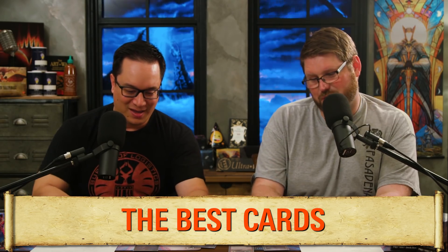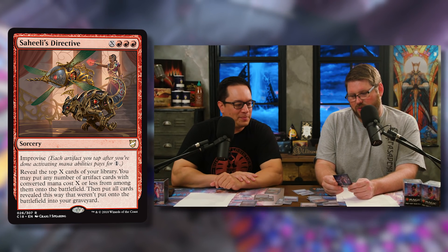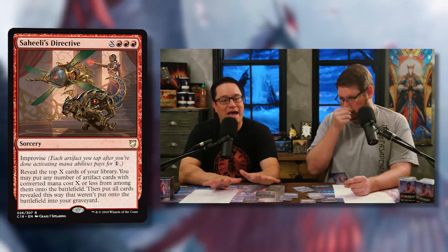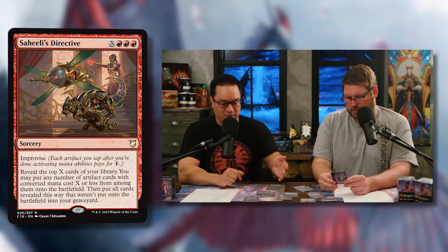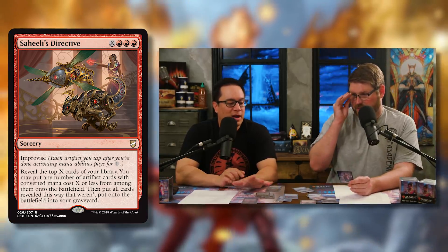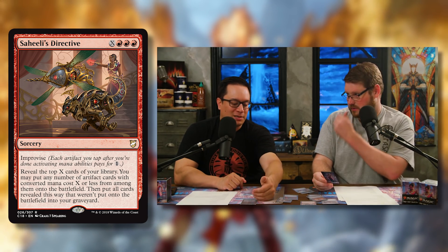Let's talk about the best cards in the deck. A really sweet new one is Saheeli's Directive — X, red, red, red for a sorcery with improvise, meaning you tap your artifacts to pay for the mana. You still pay the three red but can tap artifacts to reduce the generic cost — even servo tokens tap for one. Then reveal the top X cards of your library; put any number of artifact cards with converted mana cost X or less from among them onto the battlefield, then put the rest into your graveyard.